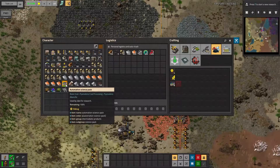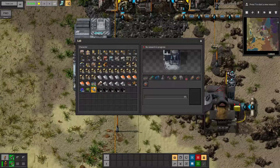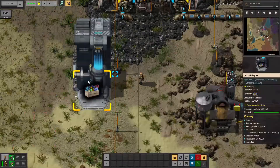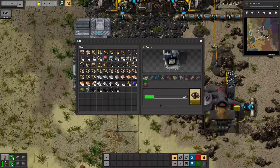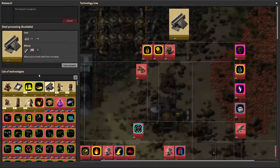Just look at those tasty 10 automation science packs — I'm amazed. I've got this freakishly tall lab, Lab Letherington, into which I shall place 10 automation science packs, and then I'll just press start research. Automation science packs have been researched — whatever shall I research now? There's so many things.